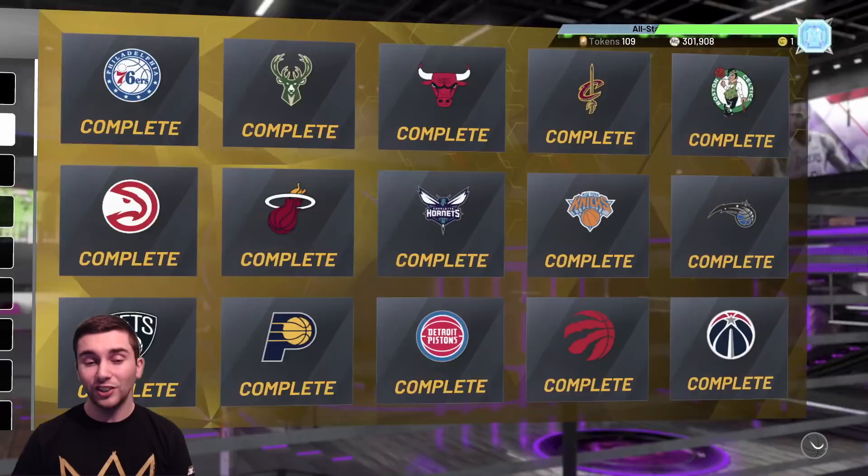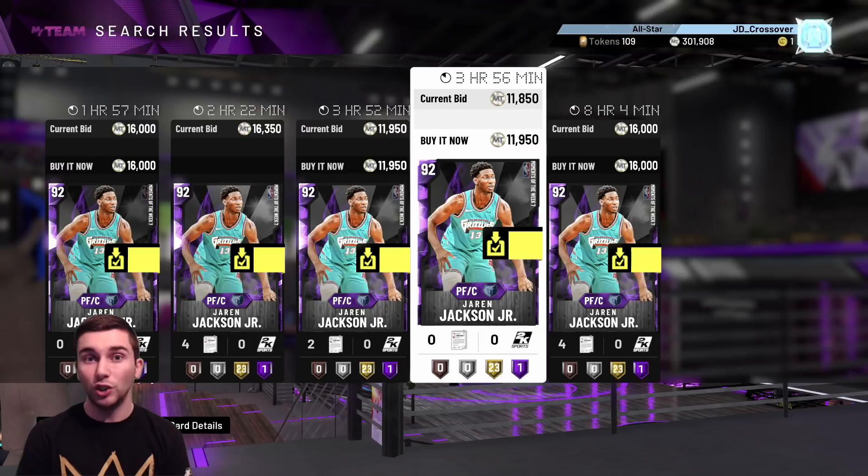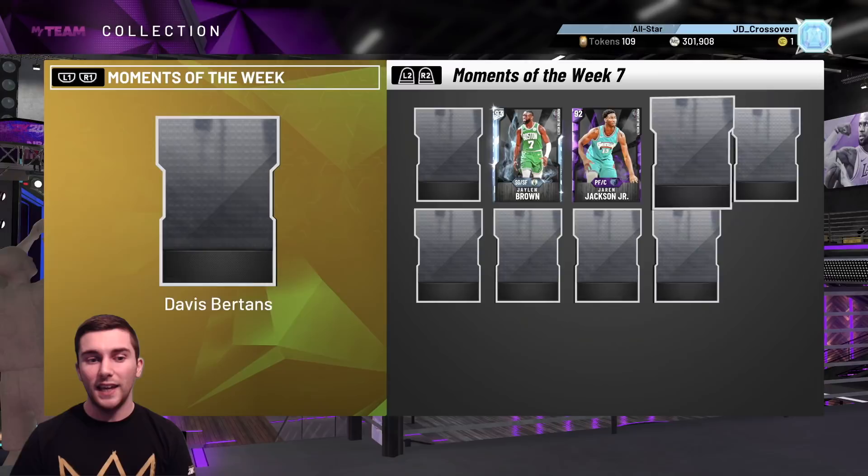That puts us at 300k. If you have any cards from Moments of the Week 7 — I said 9 earlier, I did mean 7 — go ahead and get them sold as quickly as you can. Shai was from Moments of the Week 10; I got 29k for him, he usually sells for about 20k, so pretty happy with that profit. I also sniped a Jaren Jackson at 8k when the cheapest was 16k, though I only managed to sell one of them. There are only 5 up on the auction house, so chances are he'll stay pretty expensive. Davis Bertans got 10k.